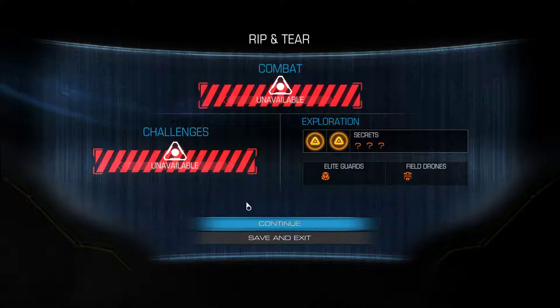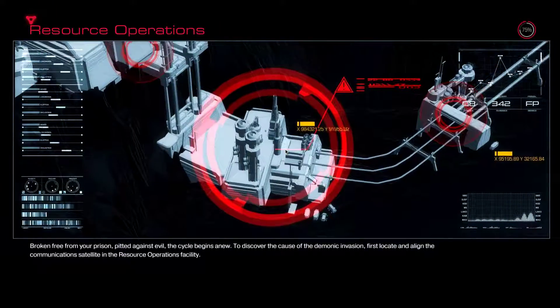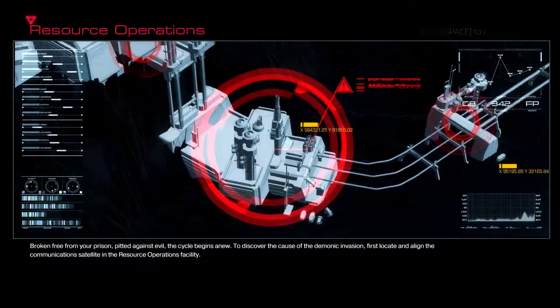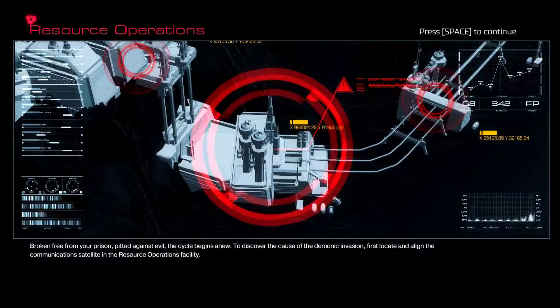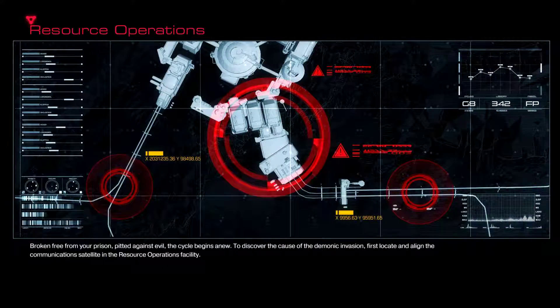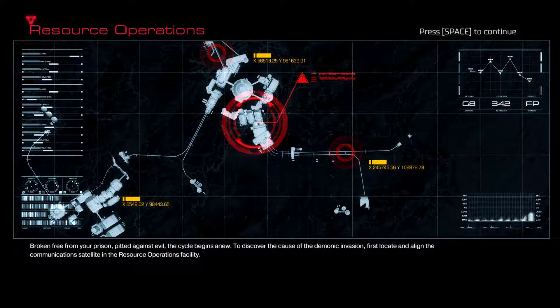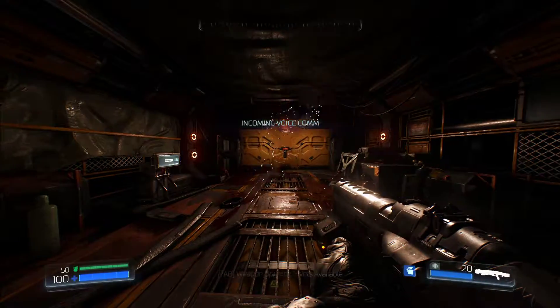Oh dear, I'm so tired - I don't know why I'm so tired of late. Right - resource operations. Mission text: 'Broken free from your prison, the cycle begins anew. To discover the cause of the demonic invasion, first locate and align the communication satellite in the resource operations facility.' That is exactly what we're going to do. Mission two - know your enemy. I know who my enemy is: they're demons and zombies, but mostly demons.